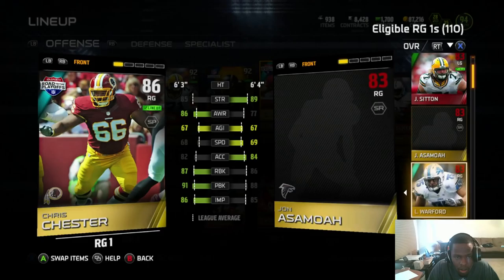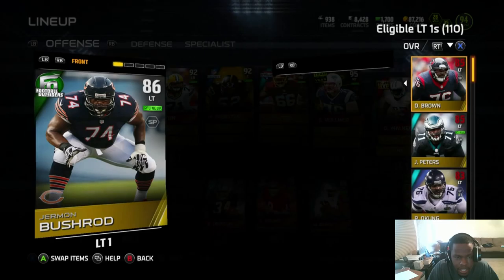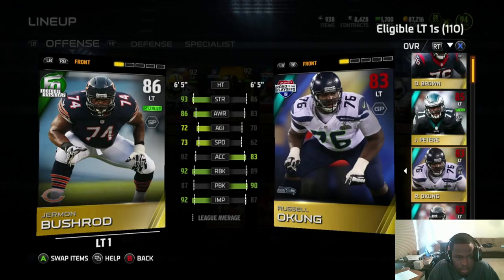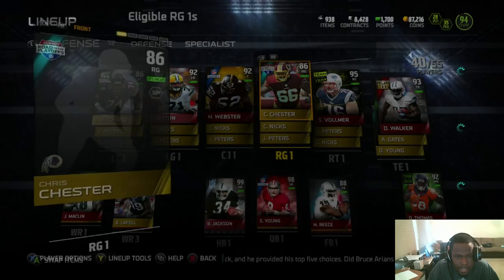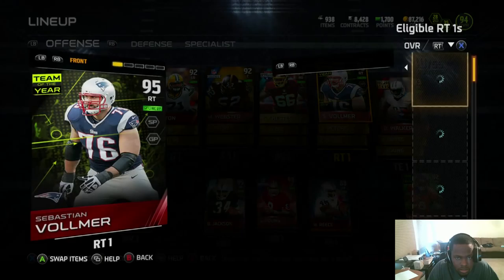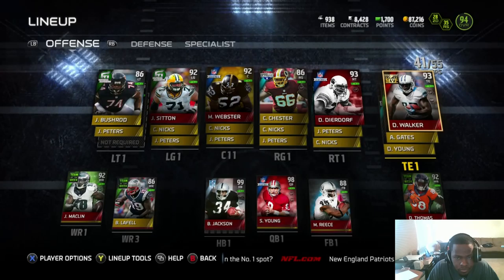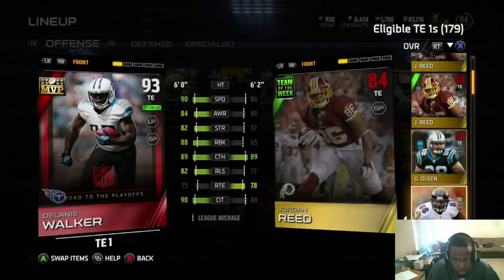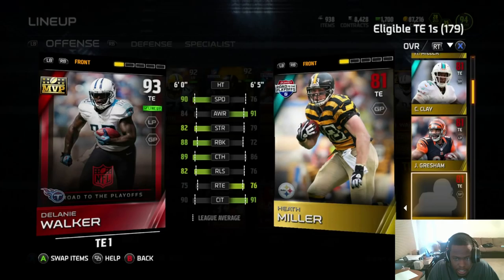Who else needs attention? What's up with our right guard situation? Let's generate best lineup. Still 94 overall. What is up with these golds — we never picked up a right guard. How did I not pick up a right guard? I think I remember not getting a left tackle because Bushrod wasn't that bad. We gotta get a right guard.